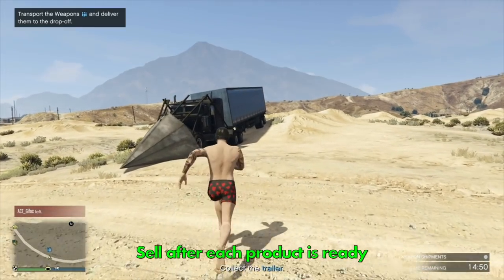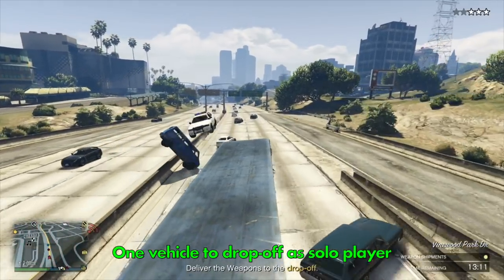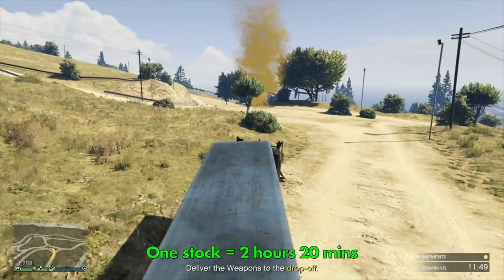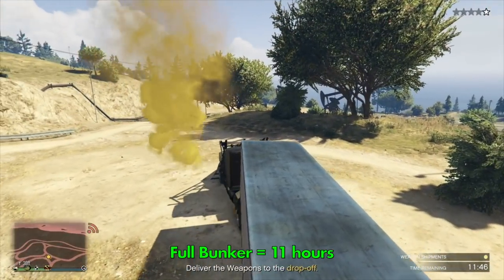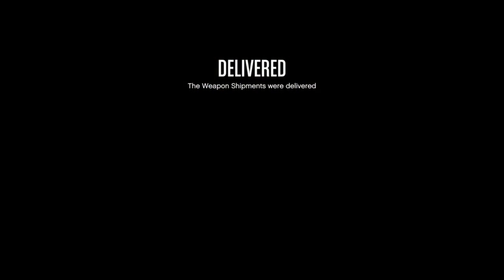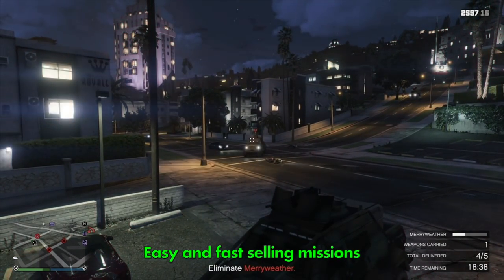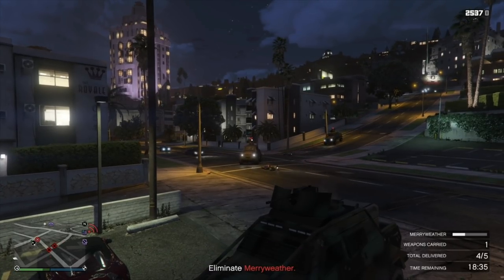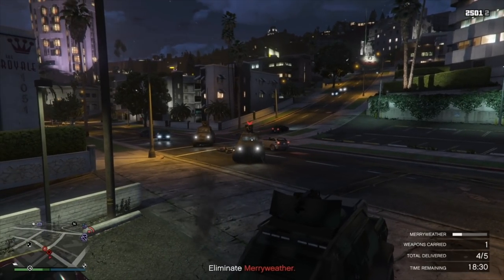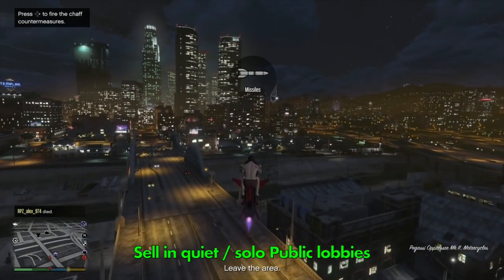My advice is to sell once you've produced one load of stock, meaning you only need to deliver one vehicle. One bar of stock takes two hours and 20 minutes to produce, with a full bunker taking 11 hours — but remember, it's essentially free money. The selling missions are pretty straightforward, normally completed within a few minutes, with the trickiest being against Merryweather. Do these in quiet public lobbies to avoid griefers.